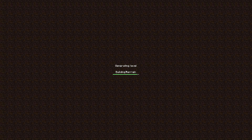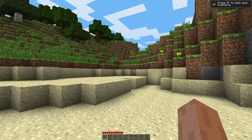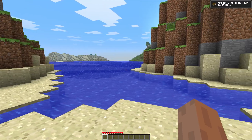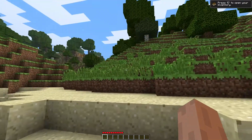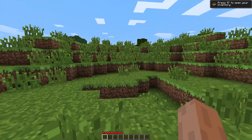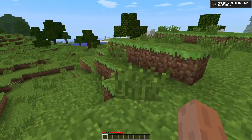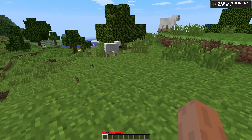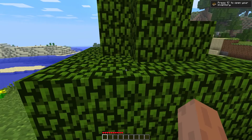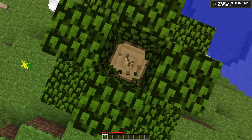Let's get the world generated. This does not look like the right seed — there's pumpkins up there that I didn't appreciate. We're in beta 1.73, right? Yeah. Oh, you know what, this is the right seed. The pit's over there, I think. All right, let's get on with it then, shall we?